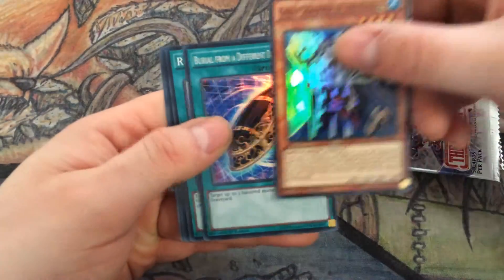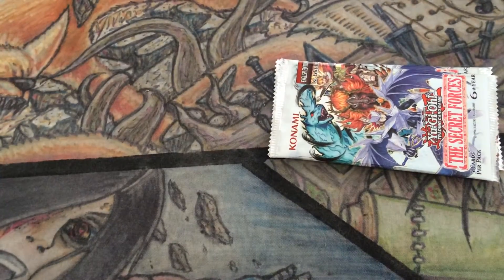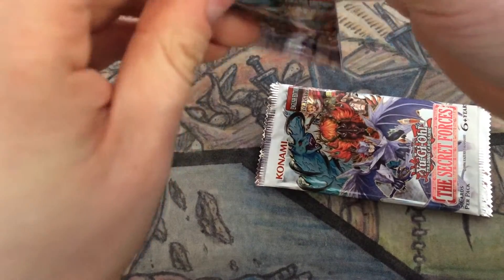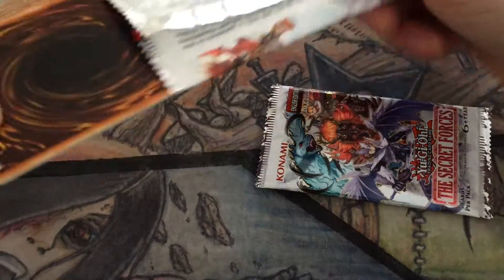Grey Sorcerer, Burial, Ritual Cage, Dweller, Clausolas. Just put that in the binder though, really shouldn't I? Pretty tempting to build the deck though.